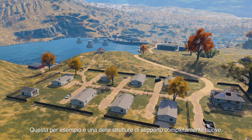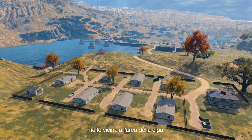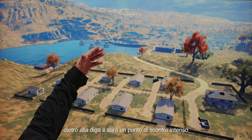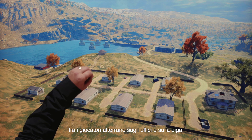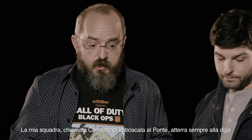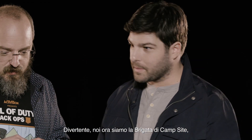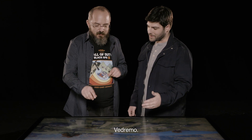This is an example of one of the totally new supporting structures, really close to the dam area. We call this the campsite and we've put it behind the offices and behind dam. This is going to put a lot of pressure on people that like to hot drop offices or dam - you're really going to have to watch behind you, and it offers another decision you need to make when you're dropping.